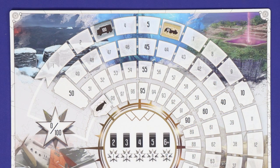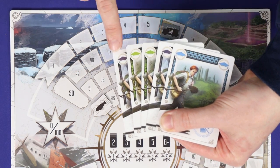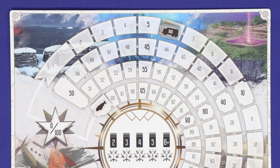After the final season is done, whoever has the most points wins. In the event of a tie, whoever has the single largest expedition in the final season breaks the tie. If still tied, check your second largest expedition, then third and so on. If still tied, victory is shared.